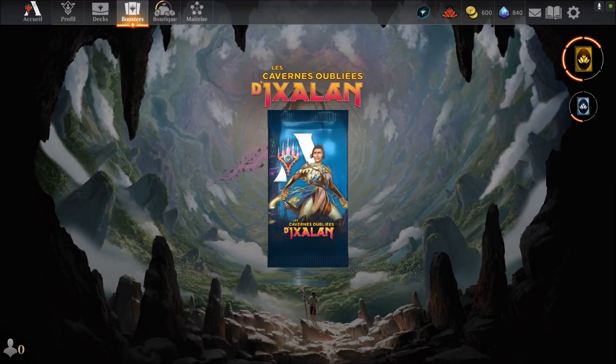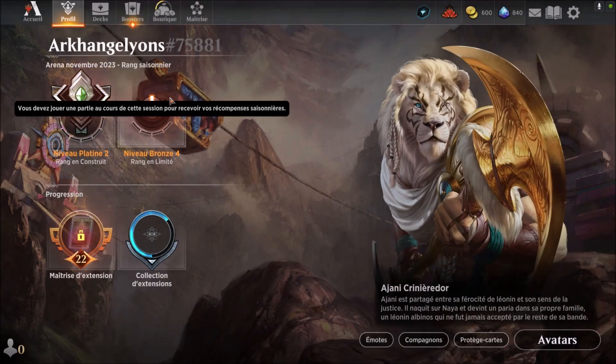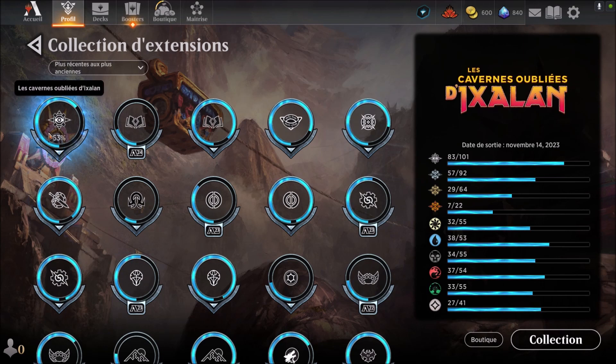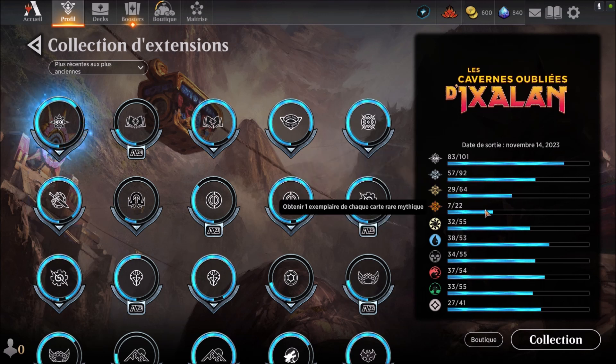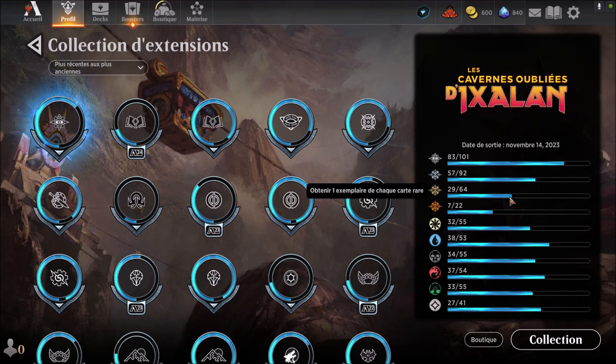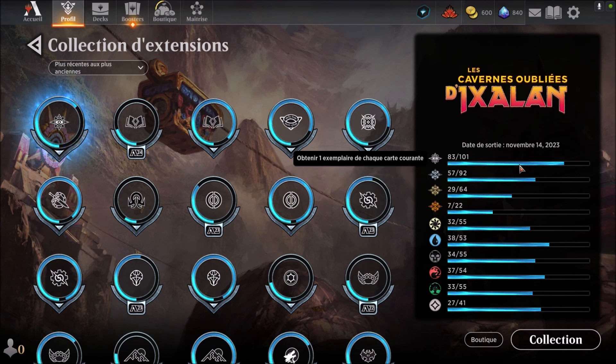We have the last booster for the next time. We will see the level of the profile — so the level of the profile, we are at 63%. We are at 13 jours and we are at 63%. 7 sur 22 for the mythic, so we are at 3rd. 29 sur 64 — so we are practically at the half. 57 sur 92 — on est pratiquement aux deux tiers. Et pratiquement les trois quarts pour les inhabituels. Plutôt bien, c'est cool.